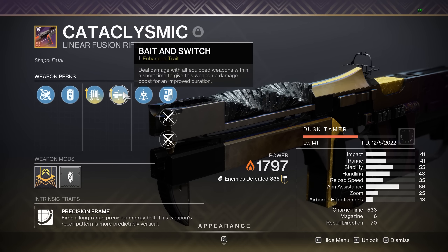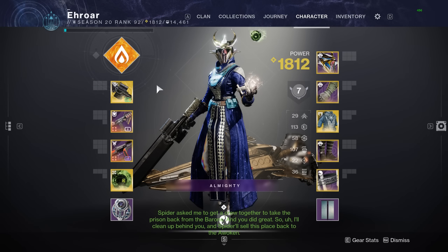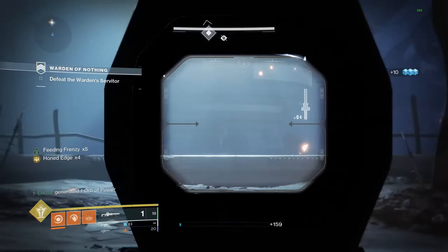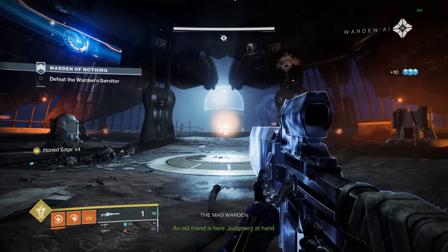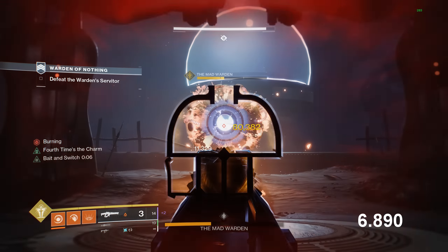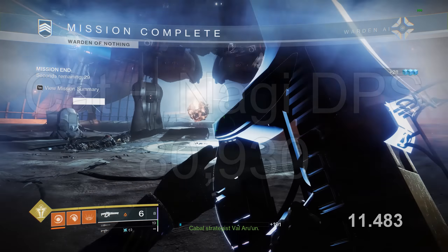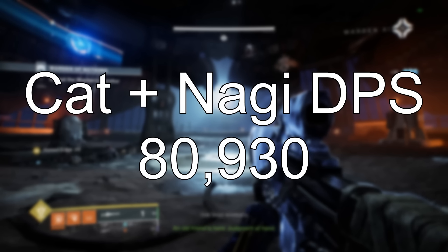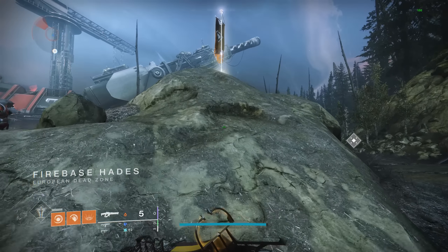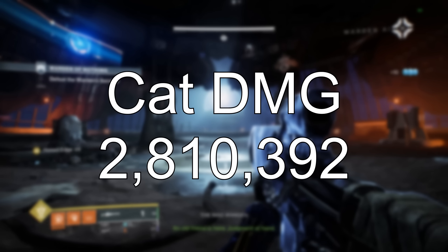Looking at the Cataclysmic — the best linear in the game with Bait and Switch and 4th Horseman — this has been the king of just doing damage for quite a while. To proc Bait and Switch, you want to use something like Witherhorde or Izanagi's Burden. For damage in this video, I'll be using Izanagi's Burden. First with the Nagi, it hits for 145,000. Then you need to hit at least one shot with your energy weapon. With the Cataclysmic, you'll be able to shoot off 10 in a row — the first one hits for about 59,000, then with Bait and Switch active for the entire mag, hitting for over 80,000 each. The DPS was just under 81,000, which is even lower than the G-Horn. But for some bosses they don't do well with Rockets and are better with precision weapons, and that is where the Cataclysmic still comes into play.